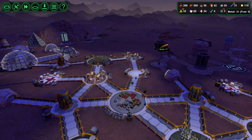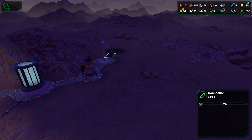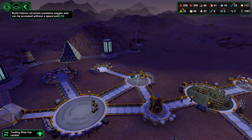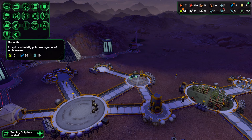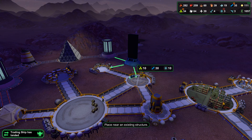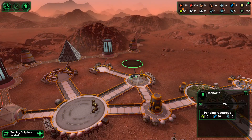We're building up a bit of a reserve in terms of metals. Metals are allocated to this one already — we just need to get a builder there to complete the building process. One of the things we have to build, of course, is the monolith. The monolith is this building here — a totally pointless symbol of achievement. There's only one single size available for it.